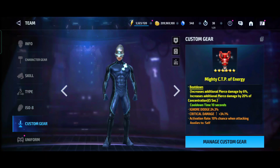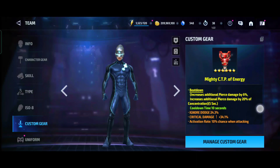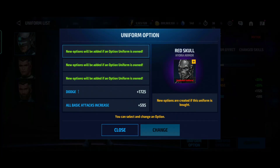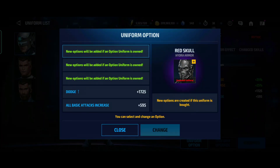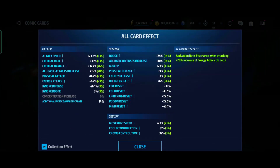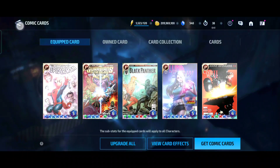Combat tab announcement rank 1 doesn't matter for Mephisto. Power of Hungry health stage 12, and then the Mighty CDP of Energy with 6% beat down. I don't have a Brilliant CDP of Energy but this does the job. I have the mythic uniform with two options. For cards, I'm rocking about 84.4% physical attack — I had about 90% before the card changes, but I gained 3% extra pierce so it helps out.